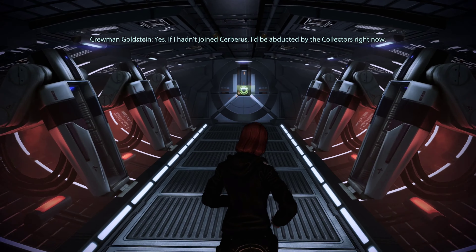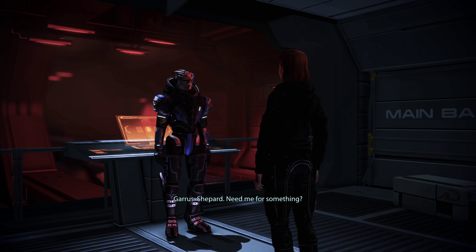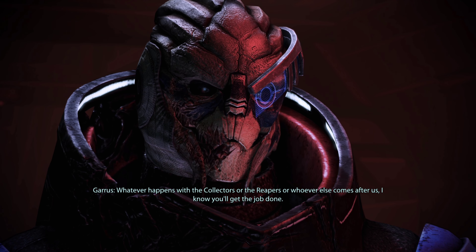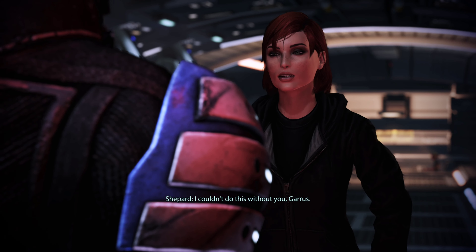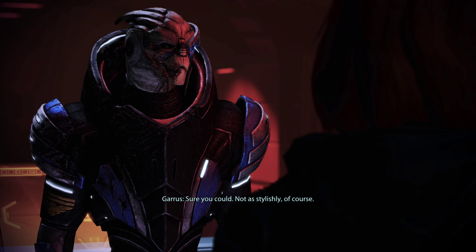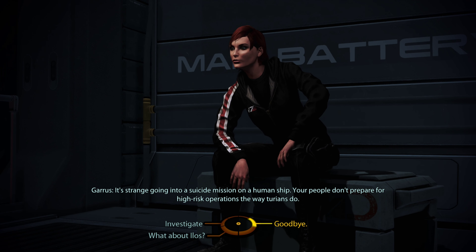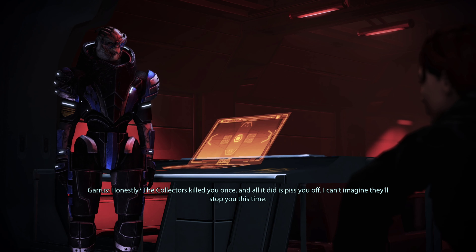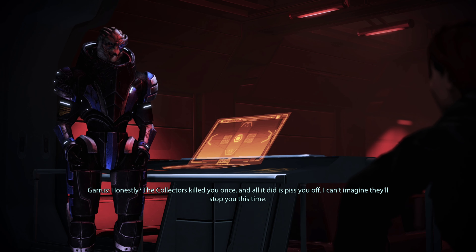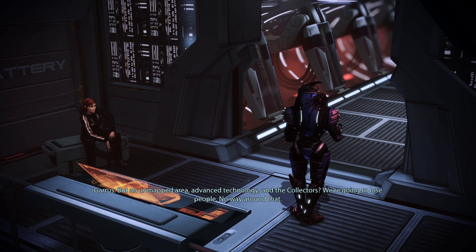The Illusive Man wishes to speak to you in the debriefing room, Commander. Garrus's new outfit now. What does the Illusive Man want now? Let's go talk to Garrus. Weren't you originally stationed on Horizon? Yes — if I had to join Cerberus, I'd be abducted by the Collectors right now.